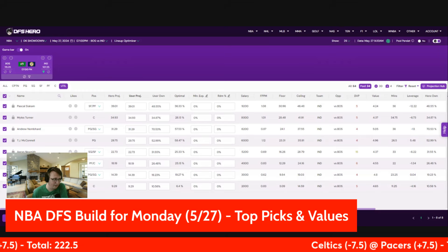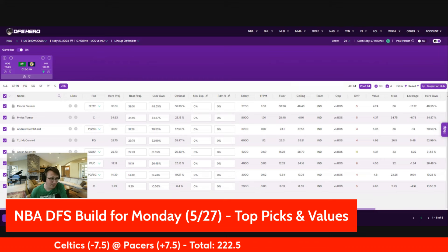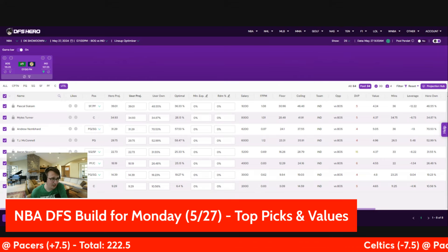Lastly, OG Anunoby at $4K flat — decent value with 23 minutes last game. He's going to get about 20 minutes off the bench. He hasn't been very productive lately, but we know he has a ceiling if he can start hitting shots.